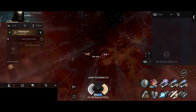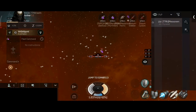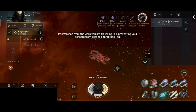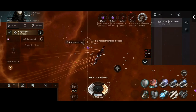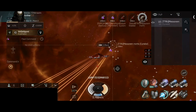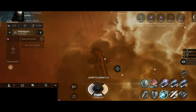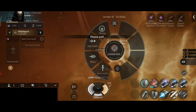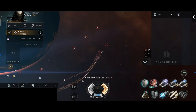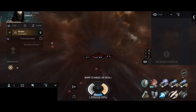Looks like a Minmatar system — haven't been here in a very long time. A Cynnabal — now we're talking about something juicy! Let's lock on, although I should have approached first. The Cynnabal has been tackled — excellent, let's burn towards it. The Cynnabal had warp core stabs — warp drive active. Okay, was a nice try — let's go towards the next one.